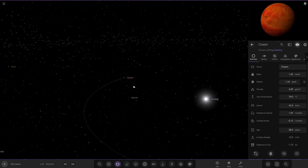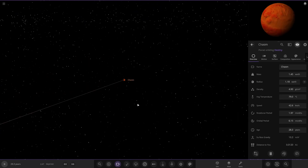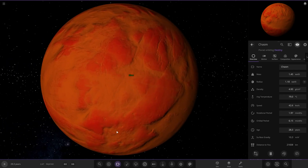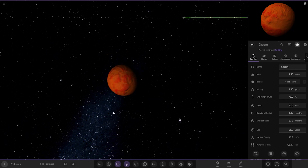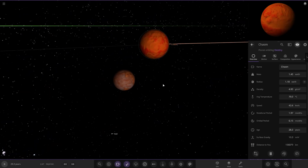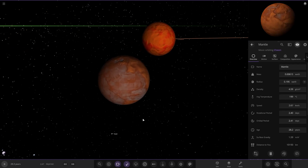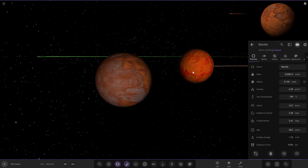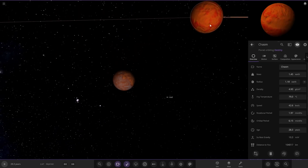Next up we've got Chasm. This is the next world out, so it's a little cooler — larger than Earth in size, mass and radius. It also has one moon called Mantle, which is actually hotter than the parent planet. Very, very hot in there — not the most habitable place in the system.